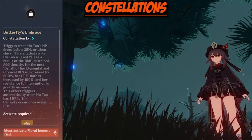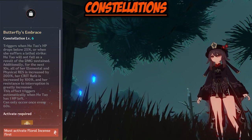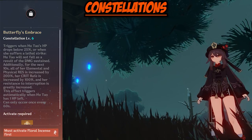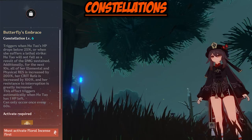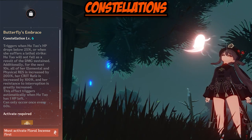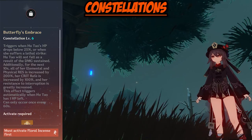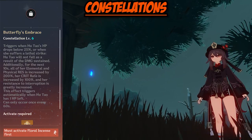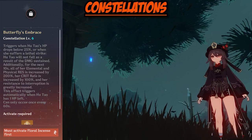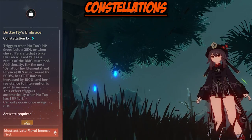Moving on to Constellation 6, Butterflies Embrace. This triggers once Hu Tao's HP drops below 25% or she suffers a lethal strike — Hu Tao will survive the damage and for the next 10 seconds, all elemental and physical resistance is increased by 200%, crit rate is improved by 100%, and resistance to interruption is greatly improved. This can only occur once every 60 seconds. Honestly, I don't think it's that great — it's overrated. If you're dropping below 25% HP, you're not playing Hu Tao correctly, and the 60-second cooldown means it won't proc that often.